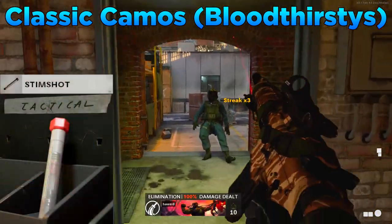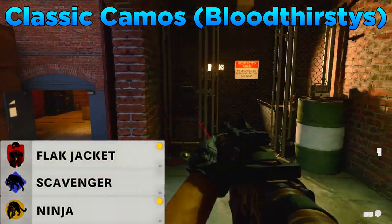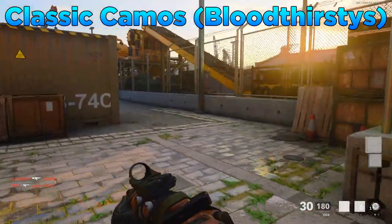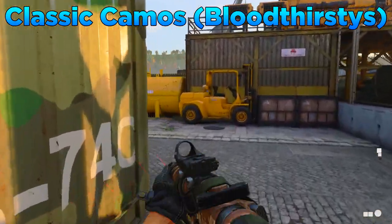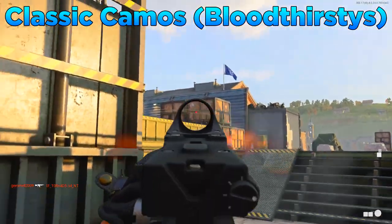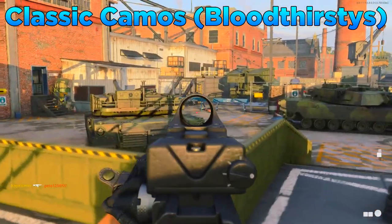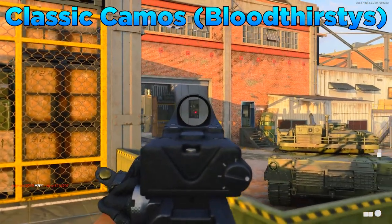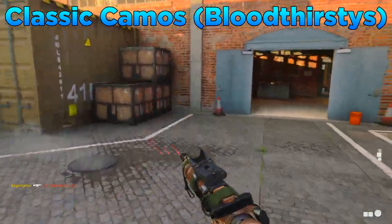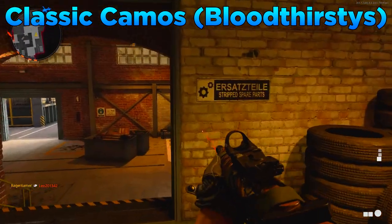For equipment I've put on a stim shot for the tactical and a field mic for the field upgrade. For perks: Flak Jacket, Scavenger, and Ninja. For game modes I'd recommend free-for-all, domination, kill confirmed, and hardpoint. Main tips: don't rush around too much, pre-aim going around corners, reload only when sensible — not out in the open or mid-gunfight. Pay attention to your field mic, UAV, and footstep noises. Take cover when needed and don't engage in unnecessary gunfights you think you'll lose.